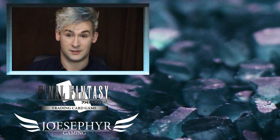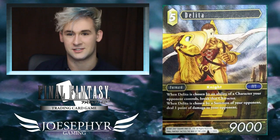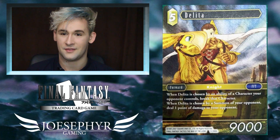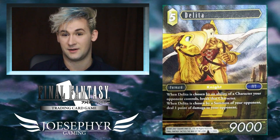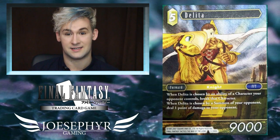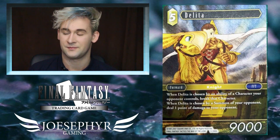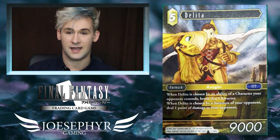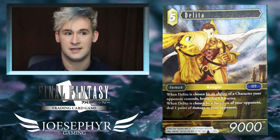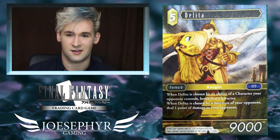We're on the card of the week and it's Deleter, which is a very hot topic for Opus 3. Deleter is a 5CP earth forward with 9,000 power that reads: when Deleter is targeted by the ability of an opponent's character, break that character; when Deleter is targeted by a summon your opponent controls, that player takes a point of damage. When you read Deleter he looks absolutely ridiculous and scary powerful — and yeah, he's pretty damn good.